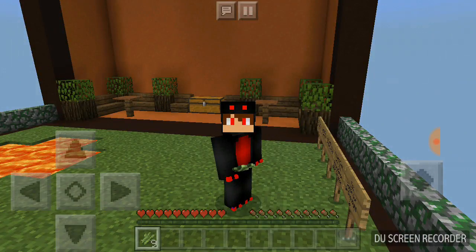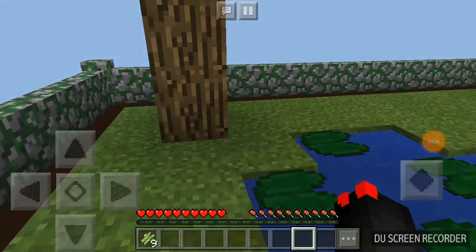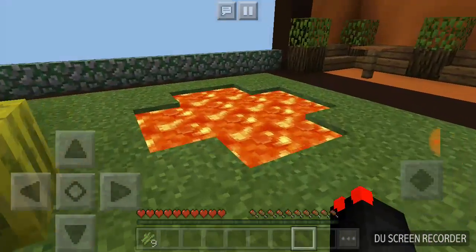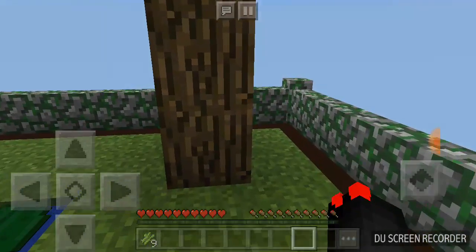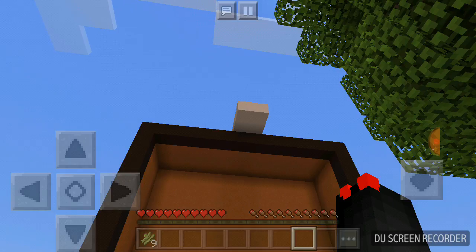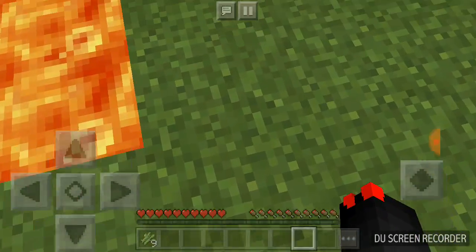Let's get started. Remember last episode when I said there might be a skeleton spawner in there? I did some investigating off-map and it turns out there is a skeleton spawner right there underneath that tree. There's also a zombie and silverfish spawner up there.